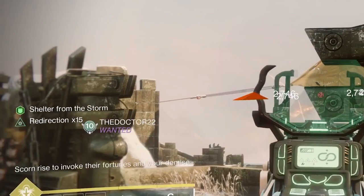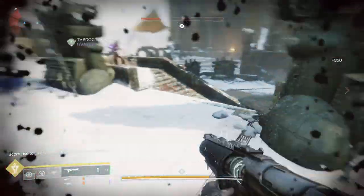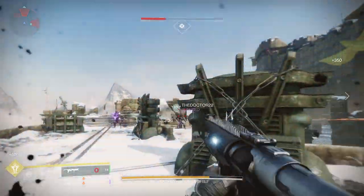Once that happens, two large chieftains will show up on the right and left. You're gonna want to time with your fireteam exactly when you kill the chieftains, and there are a couple of reasons for that.